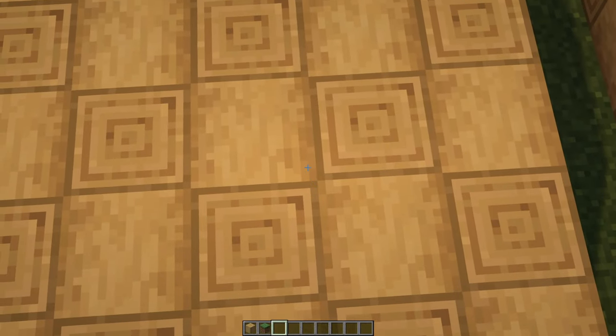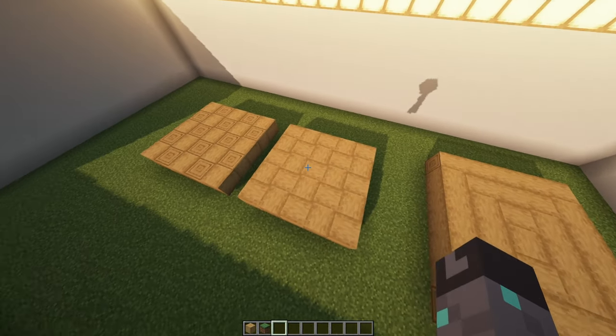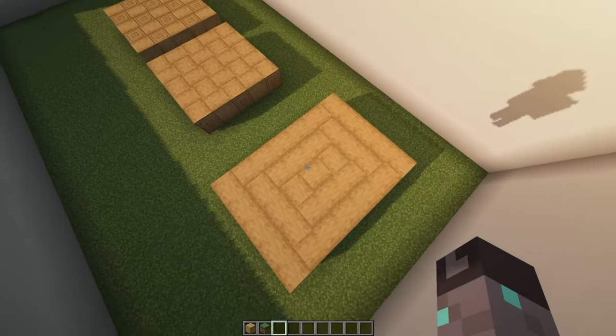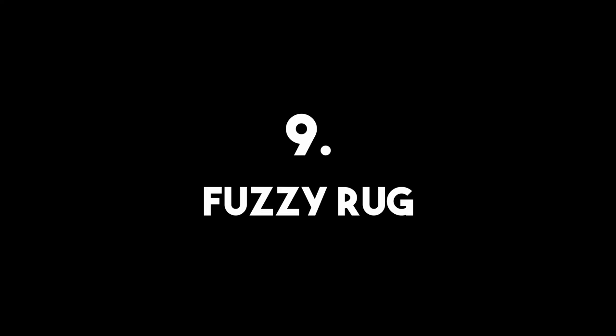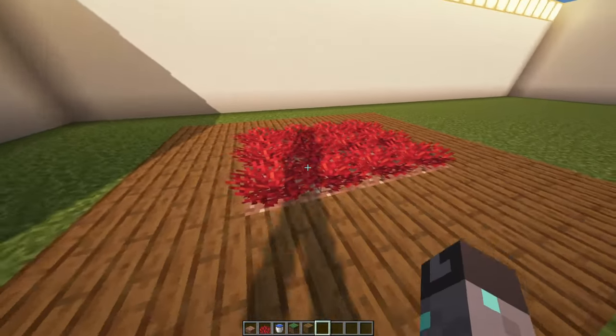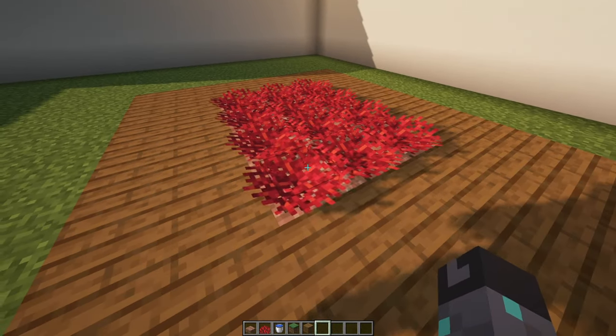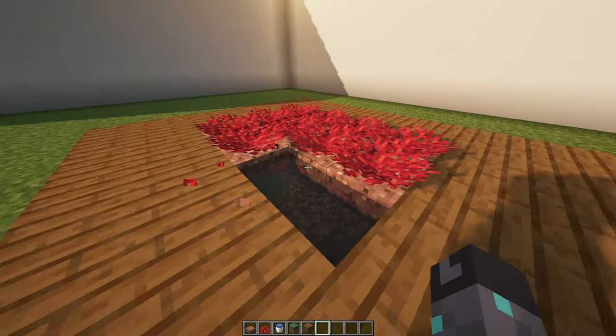Number eight: Unique Floor Patterns. To spruce up some of your indoor areas, consider implementing one of these cool floor patterns that you can make with stripped logs. Number nine: Fuzzy Rug. Did you know you can actually use coral and plant it indoors as long as you hide the water underneath using a slab? This gives the coral block a way to survive so it can stay red and fuzzy forever.